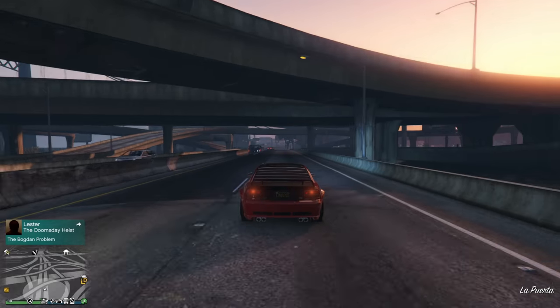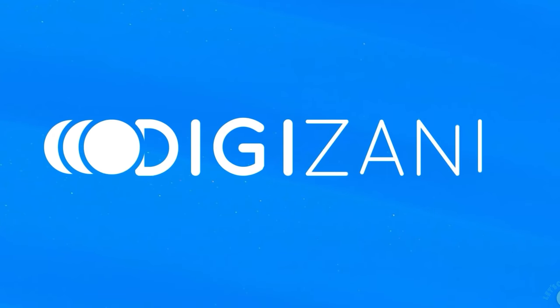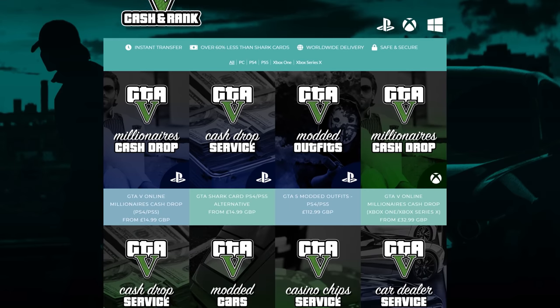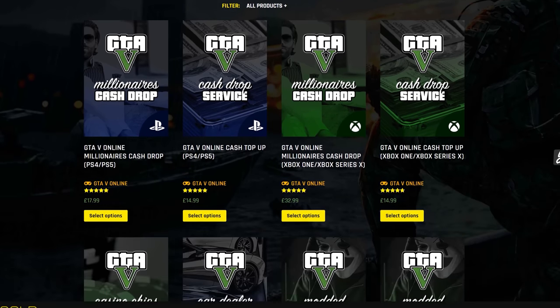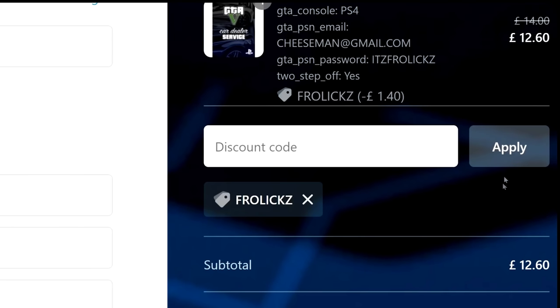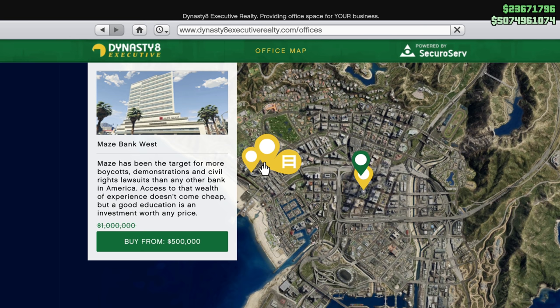Be sure to check out Digazani — they'll hook you up with tons of discounted games and in-game currency for dozens of your favorite games like GTA 5, Fortnite, and many more. Don't forget to use code 'frolics' at checkout for a 10% discount.